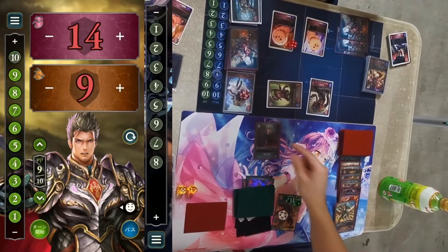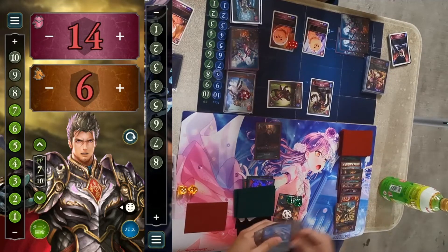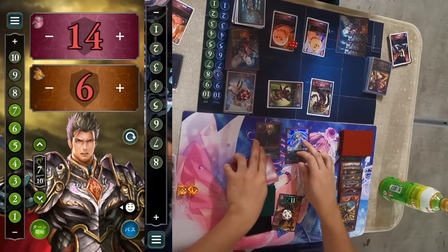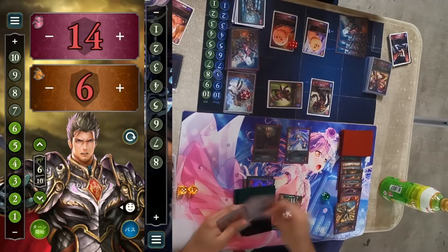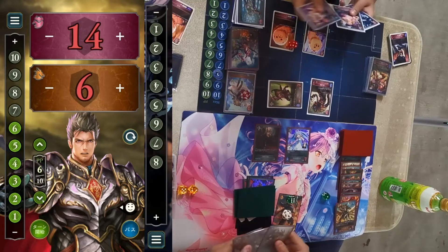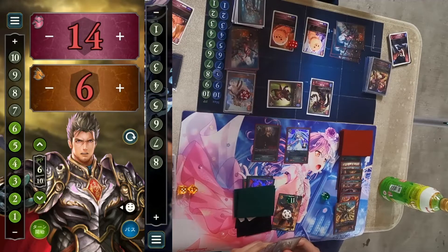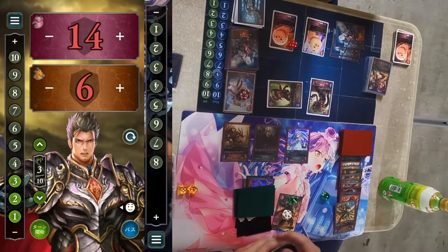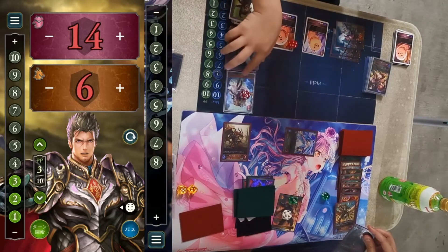Dragon thought he was at thirteen but is actually at fourteen — that's Path to Purgatory drawn by Dragon! But the draws off it aren't great. He drops a Ding Dong — basically Bell Ringer, called that because she says 'ding dong' in the mobile game — and a Funnier, plus a Dragon Warrior. With six HP, Path to Purgatory will activate next turn as well. But they removed the board — Path to Purgatory procs at end of turn.